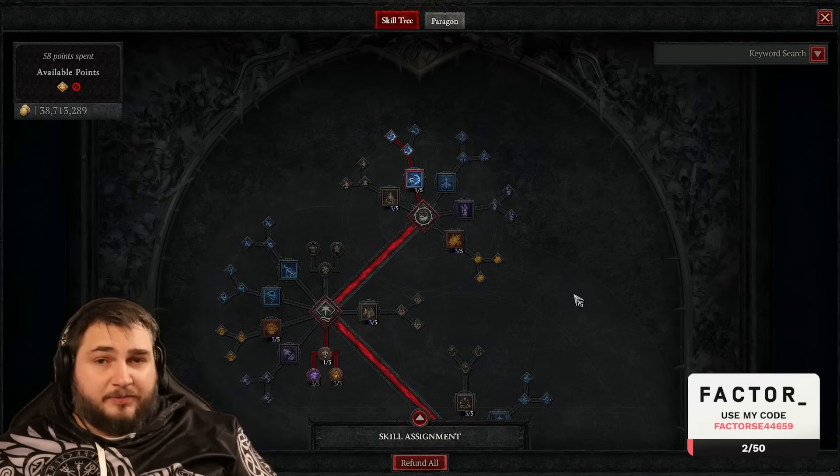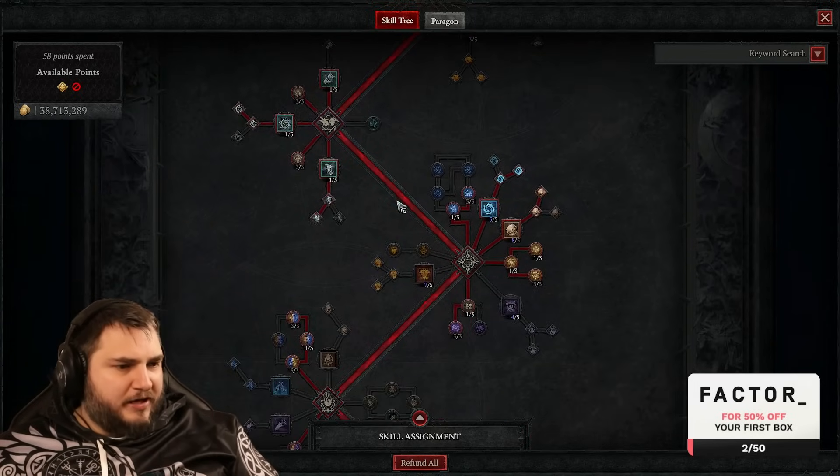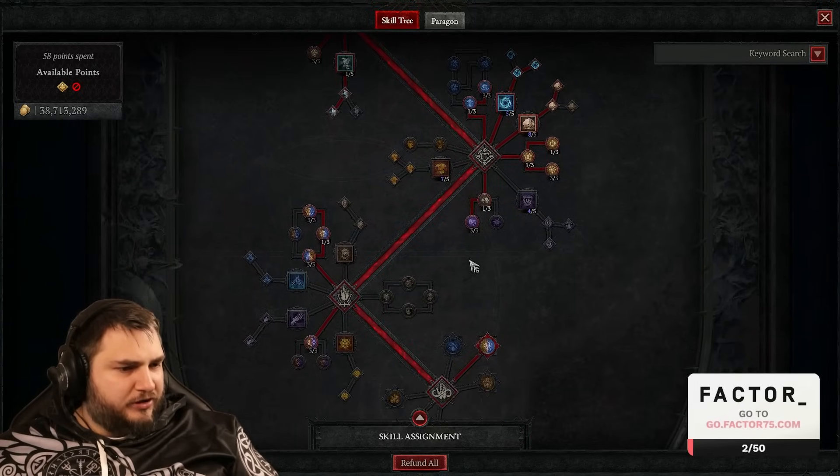For spirit boons, I'm using Wariness, Scythe Talons, Avian Wrath, Energize, and Calm Before the Storm. I'll slide through the skill tree and talk about the most important parts.